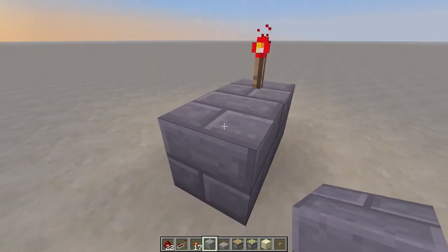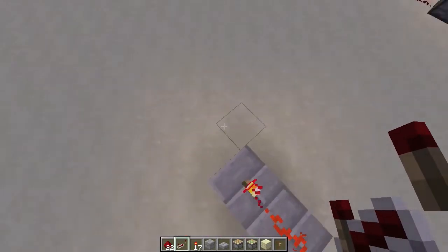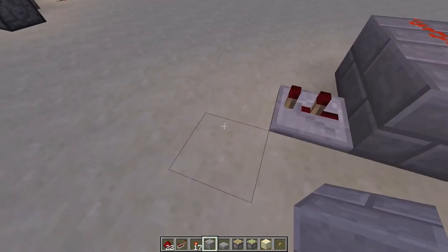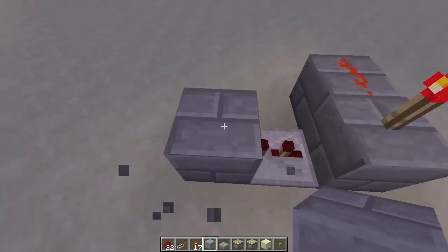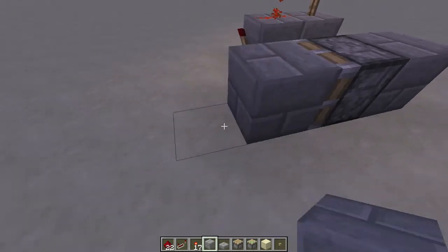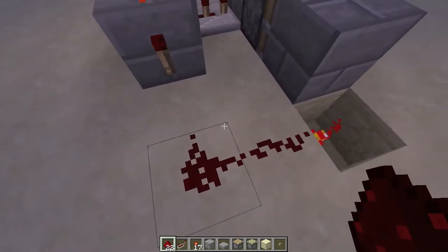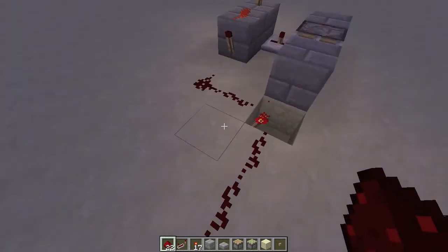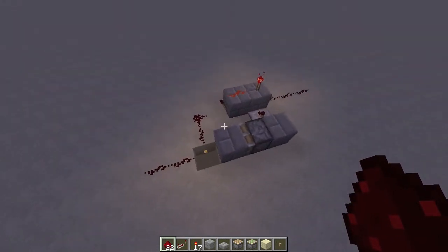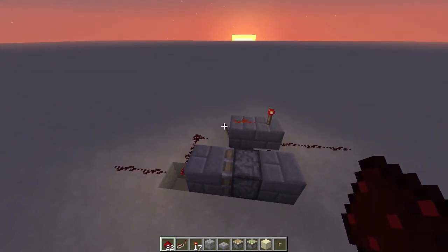I will show how to build the circuit. You start by doing an old-school repeater like this, then place a repeater here set to the second setting, place a block here, sticky piston here, and a block here. Then place a torch, place your redstone — this is your output, and this is your input. That's the circuit.